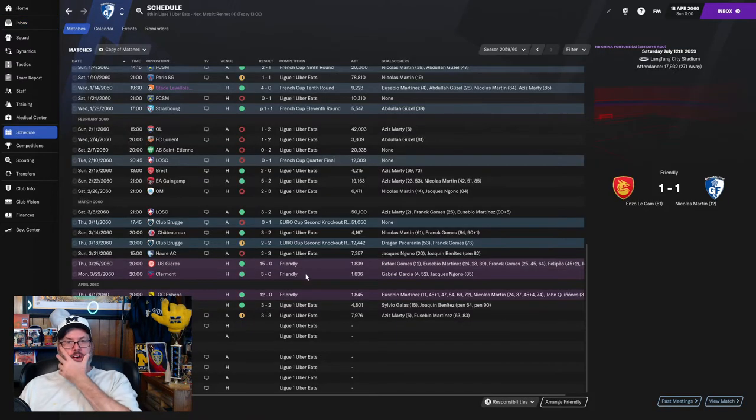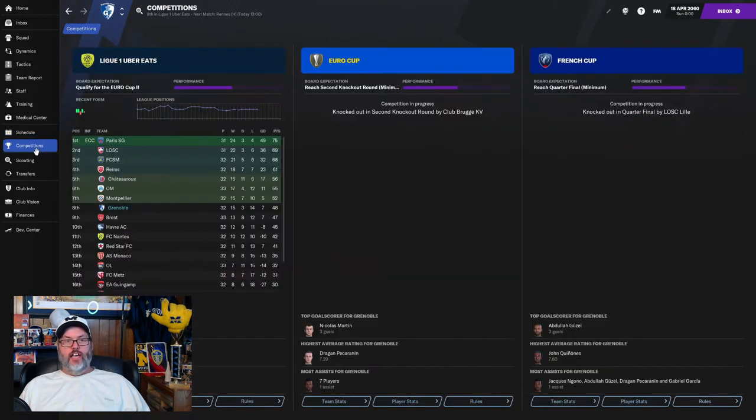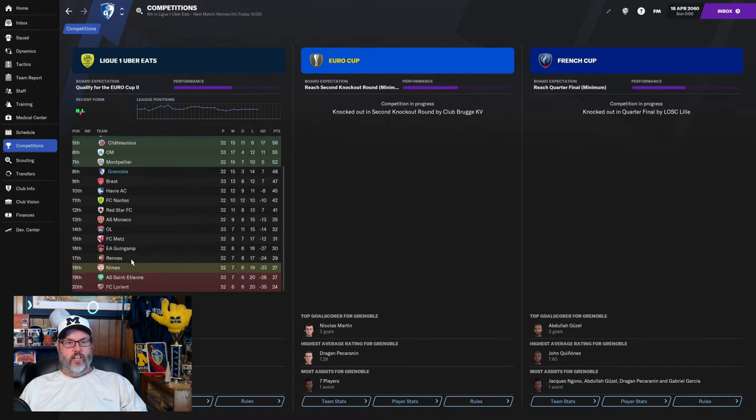We haven't lost a match. Granted, a lot of these are friendlies, but we're one draw, one win, one loss since the last episode, and that has dropped us another point. We're four points behind Montpellier in eighth position in the table. PSG are six points ahead of Lil. We're playing Wren today — Wren is just outside relegation.